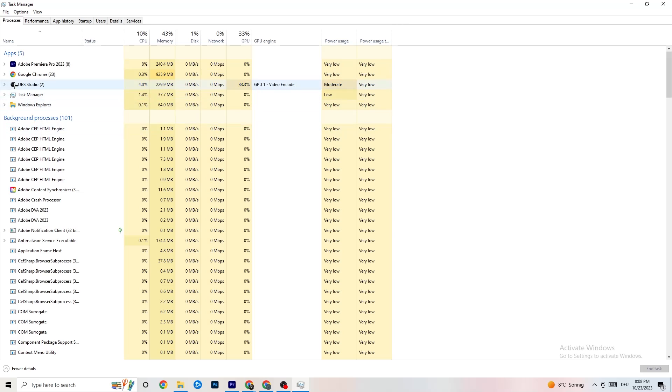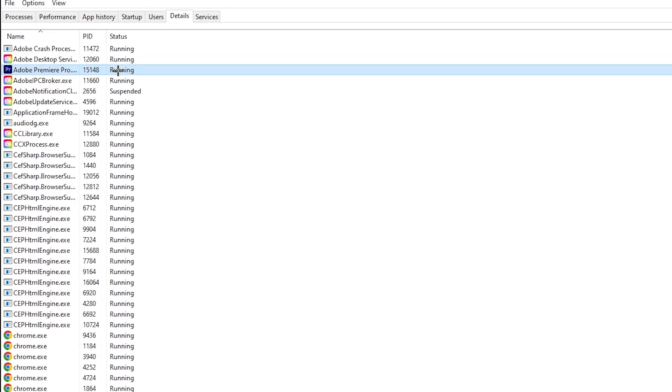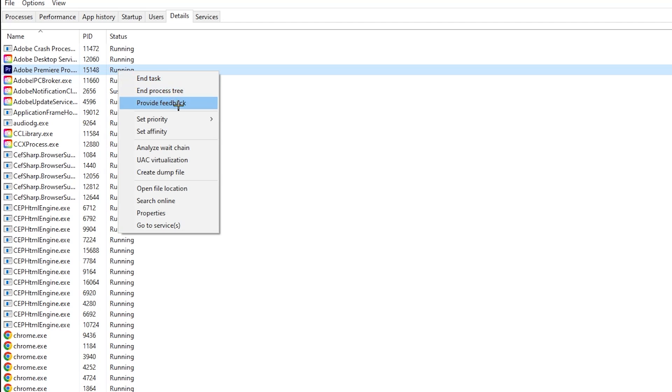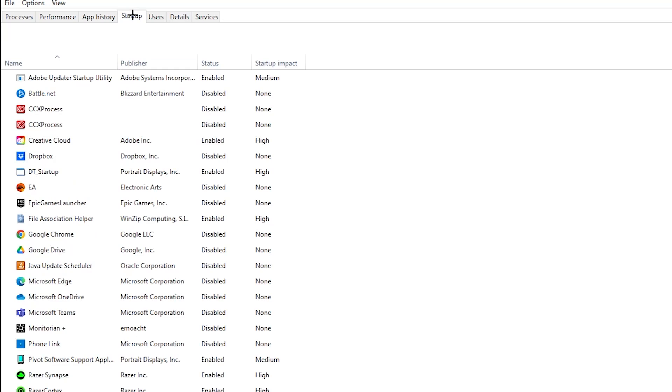Repeat that for every program showing high usage — you'll see them highlighted in dark yellow or red. Next, go to the 'Details' tab in the top left. Find your game, right-click it, and hit 'Set Priority.' Change it from Normal to High or Real Time — try both and see which works better. Hit Apply, then exit.